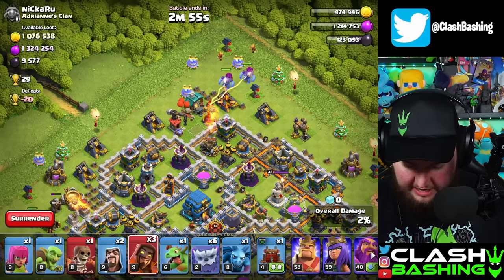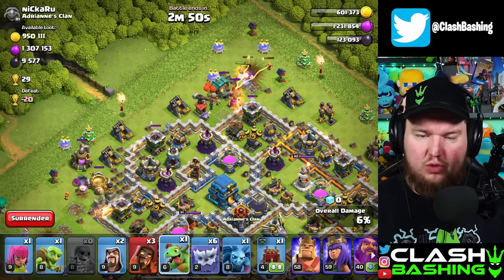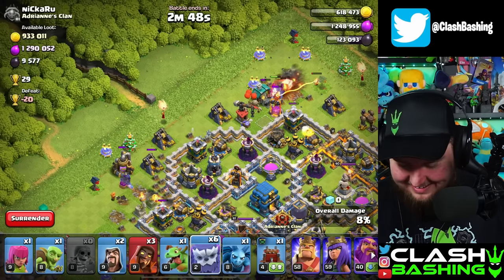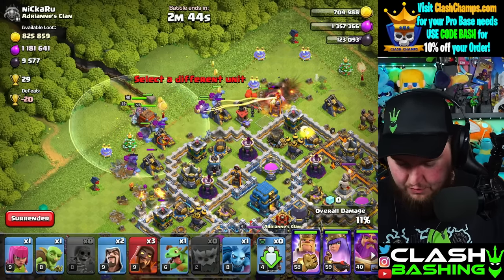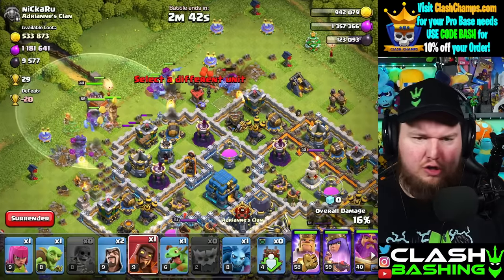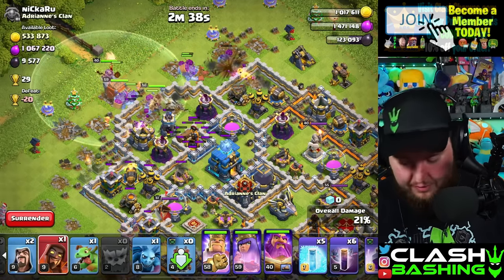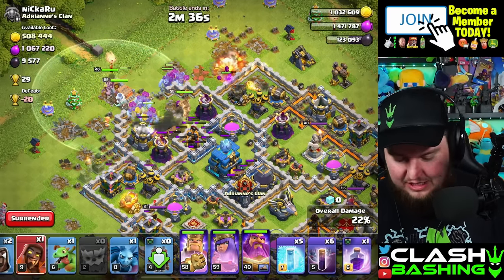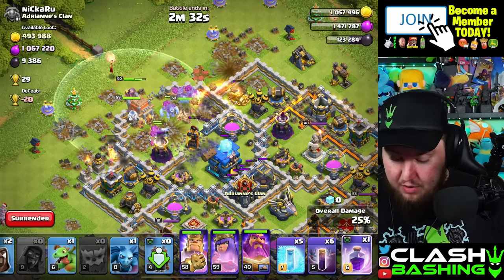Look at this loot — we don't even really need any warden equipment, this base is gonna go down quick. We'll just start our funnels here. I'm not gonna lie to you, I was tempted to throw fireball on the warden and use it with this army. But let's be real — with this army we want to use the warden's eternal tome. I don't want to just force it.